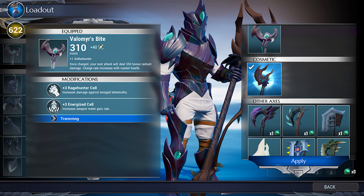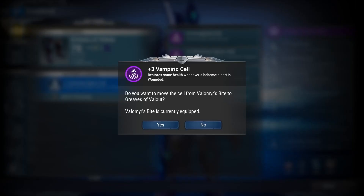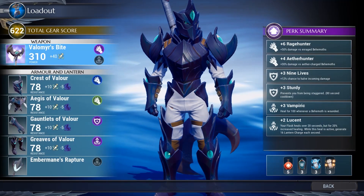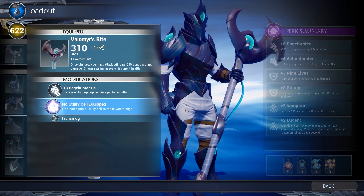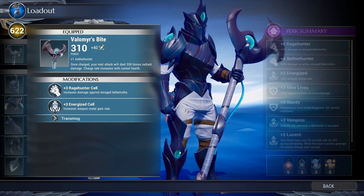Cell swapping has also become a lot easier and faster. It no longer requires you to leave the loadout screen — you simply scroll through your available cells and slot what you want wherever you want. Even if a cell is equipped in another piece of weapon or armor, that won't be an issue since you'll get a confirmation for the swap. If you have more cells, it becomes even faster since you don't need a confirmation and an extra click.